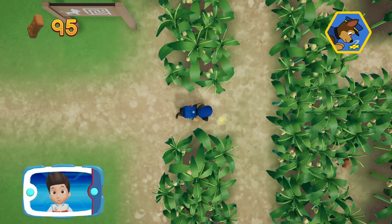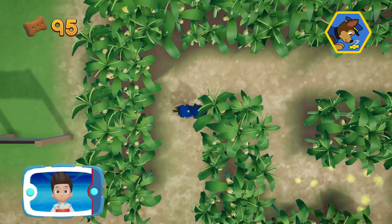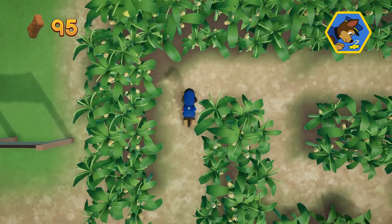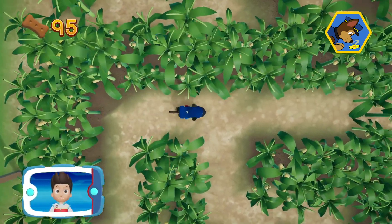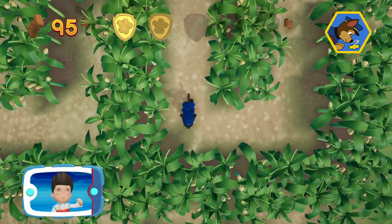Remember, you can press the A button to help Chase follow the scent trail to reach the exit to the maze. There's a golden paw print close by! You found a golden paw print!